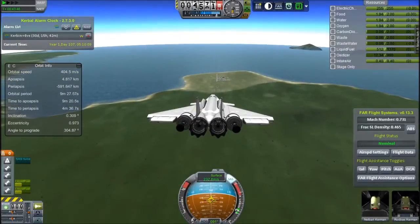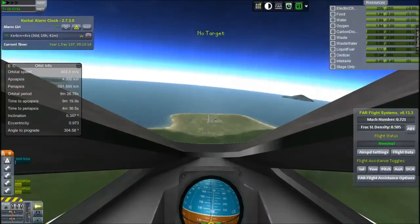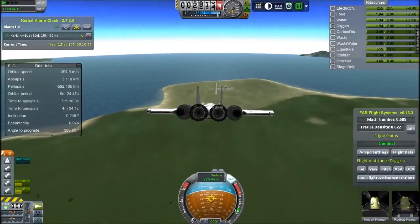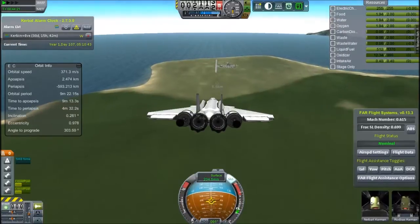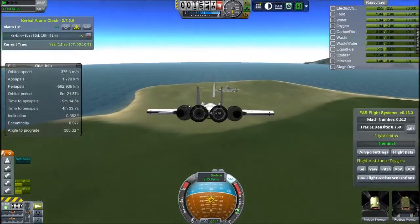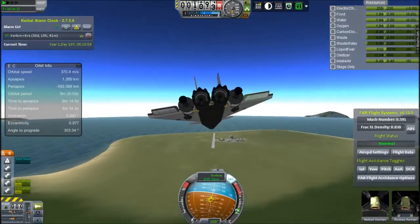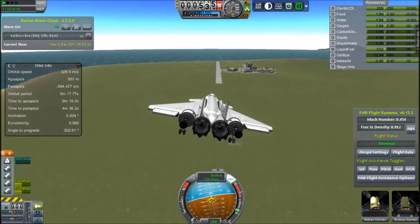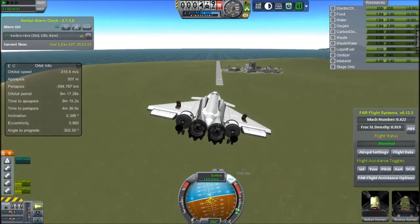Not to say that I don't use in-atmosphere quicksaving, because that is a godsend for terrible pilots like myself. But these air brakes do give you a ridiculous amount of control. I think they're very overpowered, but I'm not really sure — I'm no air brake expert. As we approach the runway, I'll slow down into one time speed, so we can watch the landing in real time.